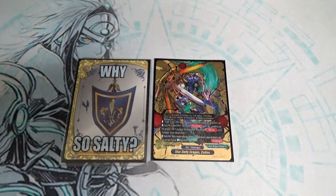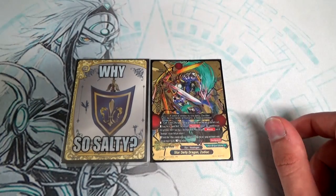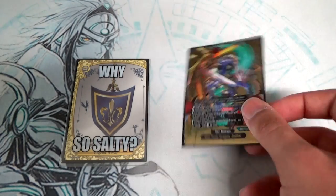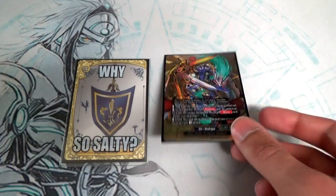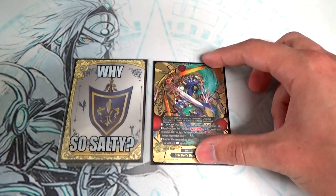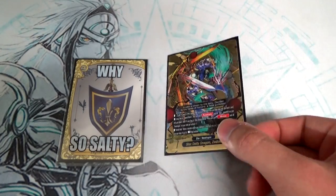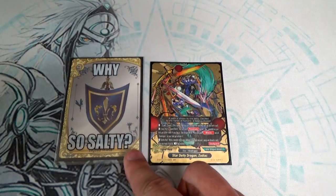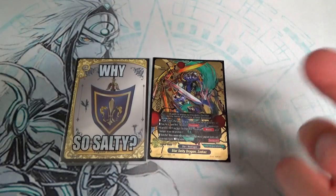For our buddy, we've got Star Deity Dragon Zodiac. We got the Buddy rare version here. Zodiac's call cost is you pay 2 gauge, and after you pay the 2 gauge, you pick 2 cards from your drop and put them in the soul. Meaning you can use the cards from your gauge and still put them in the soul afterwards because it has the 'then' clause, not 'and.' Zodiac's ability is based on what flag you have. If your flag is Legend World, all Star units gain 3k and Zodiac gains Penetrate.